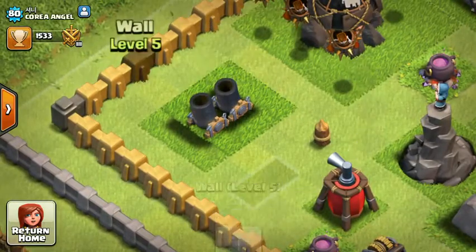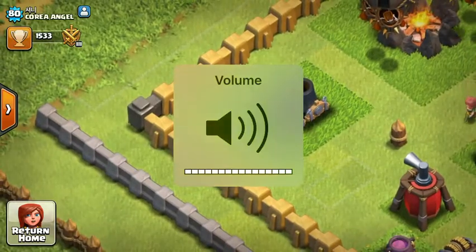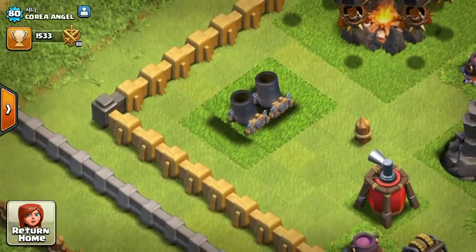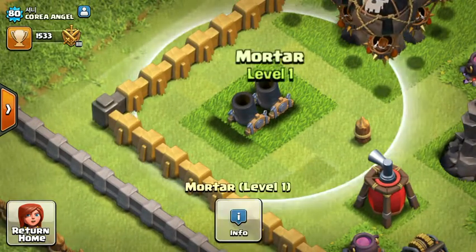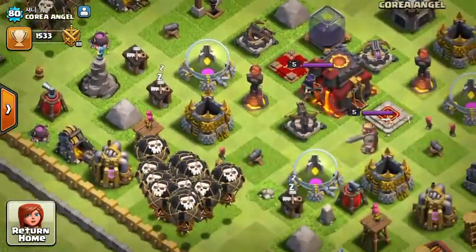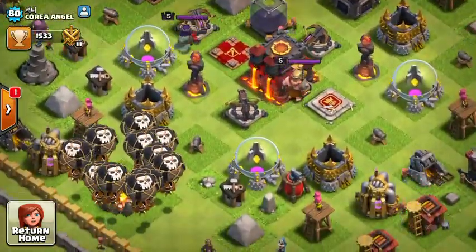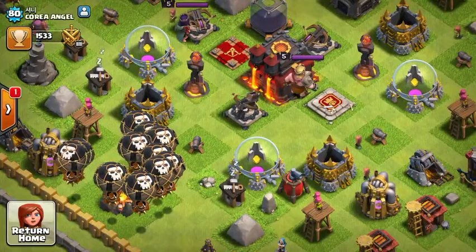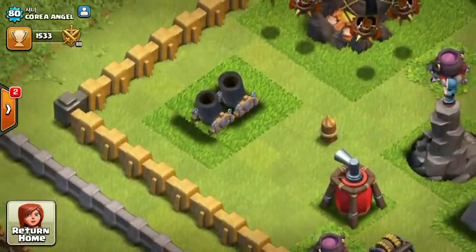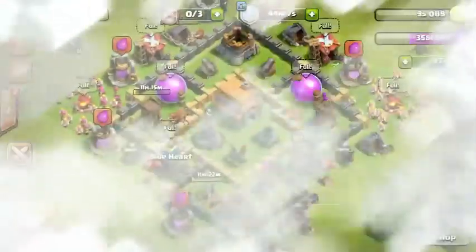Oh my god, that is crazy! It may only look like two at first, but if you press on it you'll see a bit of it popping up in the background. You can see it pop up in the background, which is really cool. There are actually three mortars on top of each other - I didn't even notice that the first time I tried it. I was looking at it for like five minutes and didn't even notice there were three stacked on top of each other.